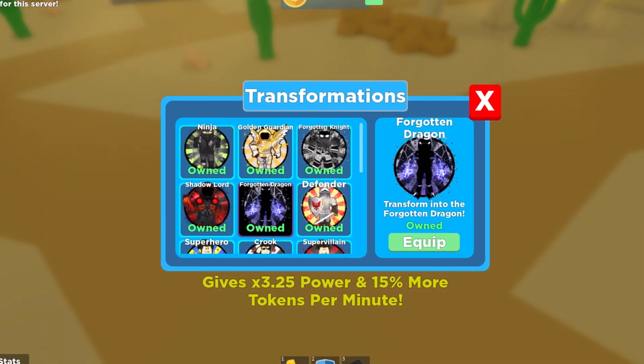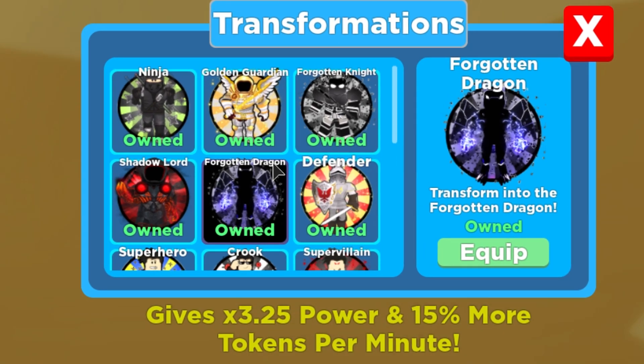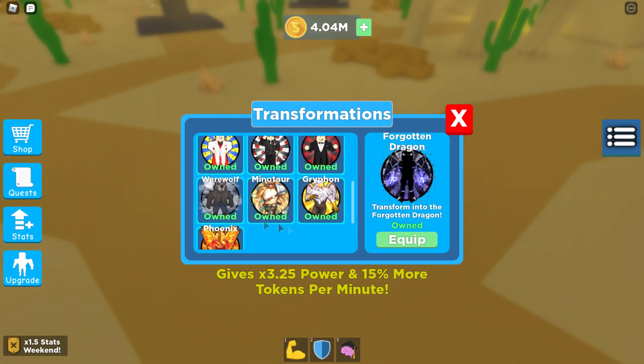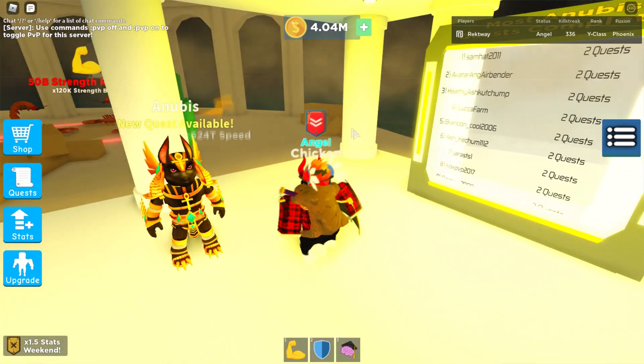The Forgotten Dragon gives you 3.25x power and 50% more tokens per minute. I thought it would be better than a phoenix - it kind of is in a way, but you get more coins per minute with a slight speed debuff. So I might as well equip the Forgotten Dragon for now. For PvP fights I would use the Forgotten Knight. There are already people who have completed the quest.